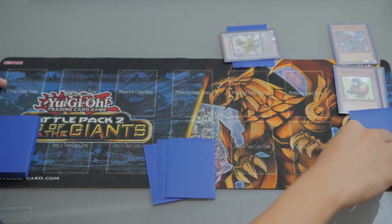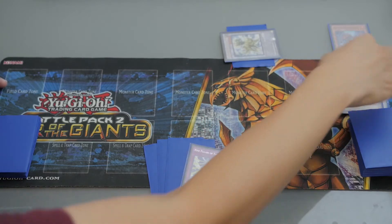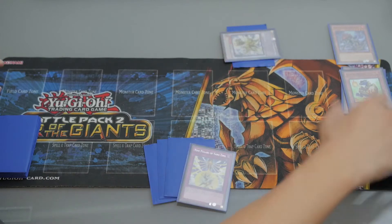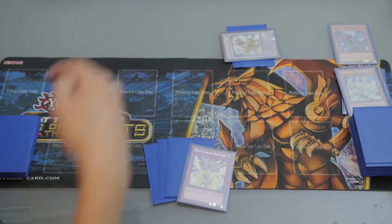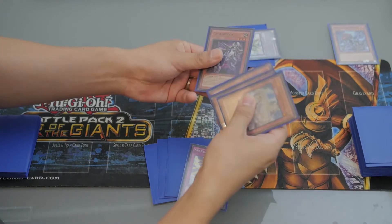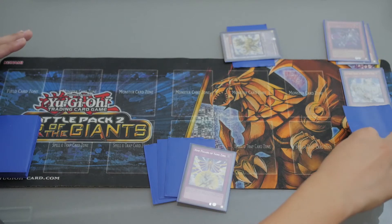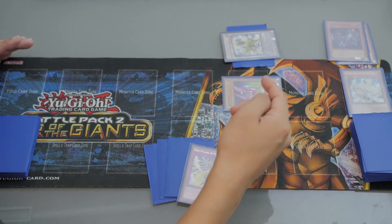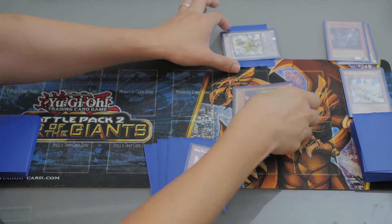Activate Danlong's effect: I can add one Yang-Zing card from my deck, so add 9 Pillars of Yang-Zing. Then activate Danlong's effect to change its level, and send Chi-Wen from your deck to the graveyard — now Danlong's level is level 1. Activate Carbonidum's effect: by banishing this card from your graveyard, you can Special Summon Seiyeru from your deck in defense position. This monster is also a Tuner monster, so level 1 Tuner and level 7 monster.